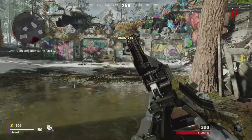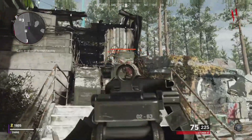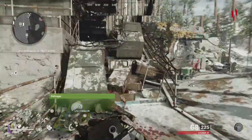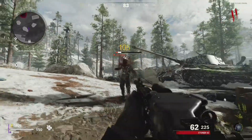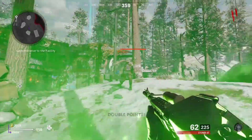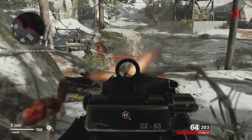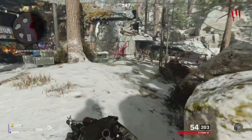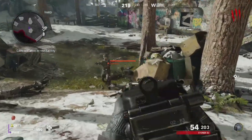Jumping straight in with our level 4 loadout we start with the Stoner 63 and the Frost Blast Specialist Ability. Starting with our primary weapon the Stoner 63, we are working with a Light Machine Gun. This means we'll get quite a lot of ammo to start off with, and with such a steady fire rate there surprisingly really isn't that much recoil and neither does it drain your ammo quickly. If you're looking to wipe out zombies quickly with critical hits, there really isn't much to worry about with the Stoner as the recoil doesn't cause many problems at all.